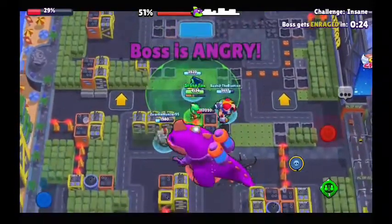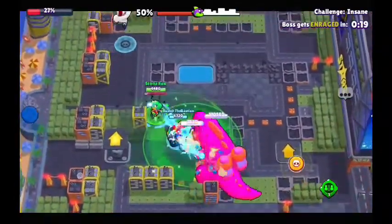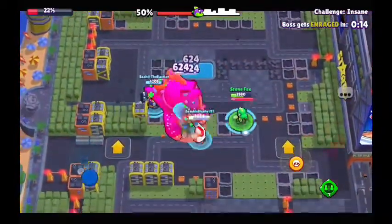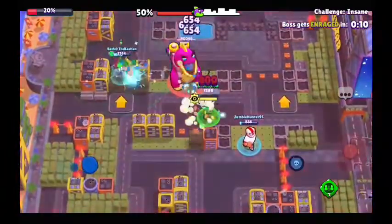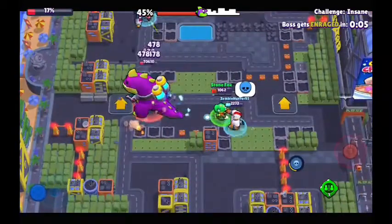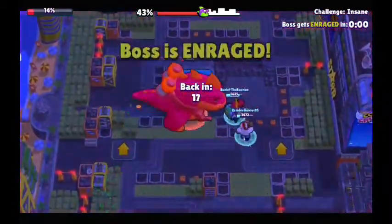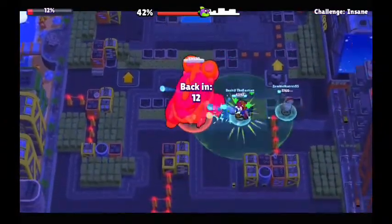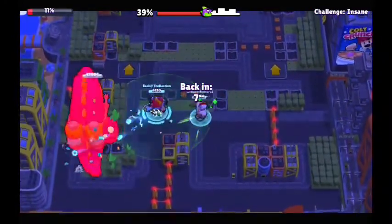Alright. The boss is going to get stopped by getting angry in a few seconds. Yep. I'm going to run away. Smoke tools was more useful in this kind of game mode, but it's not. Only for running away when the boss is angry or in raids. So the boss is at 40,000-something health.